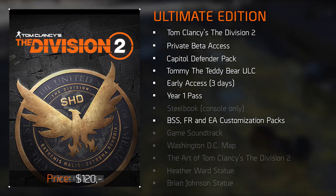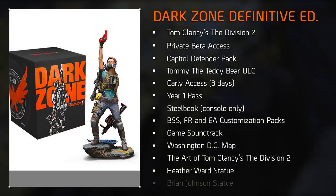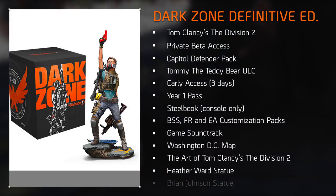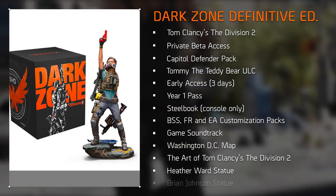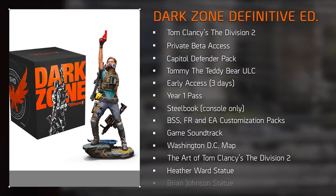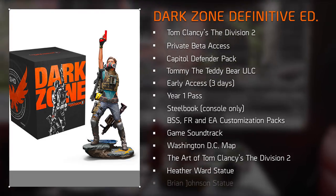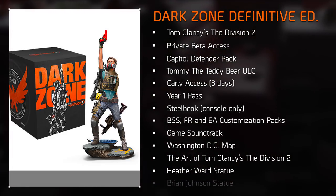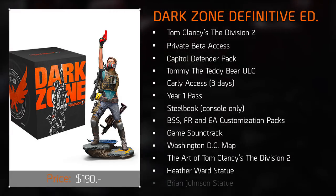Raising the stakes is the Dark Zone Definitive Edition, the second to last, which actually grants some bonuses outside of the game. It comes with all the previous bonuses including a steelbook, the game soundtrack, the Washington DC map, the Division 2 art book or lithographs, and the Heather Ward agent flair statue. With all that extra content, it comes in at a whopping $190 — over three times the price of the standard edition.